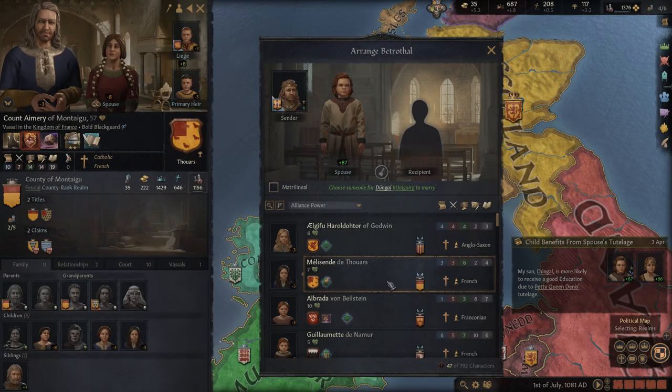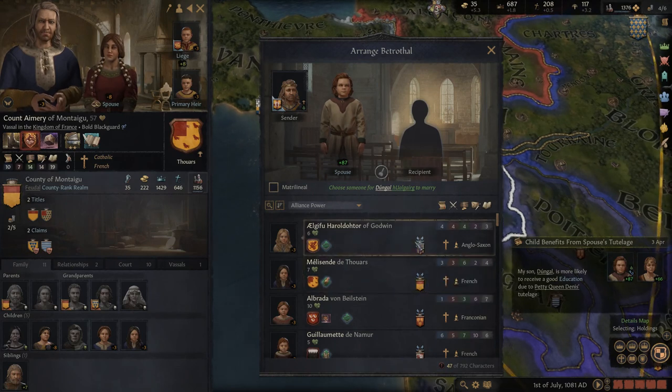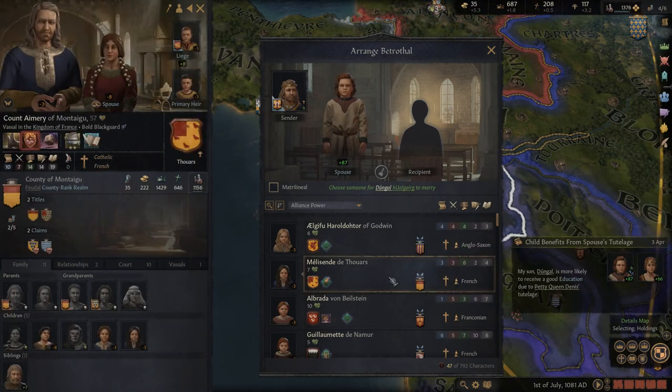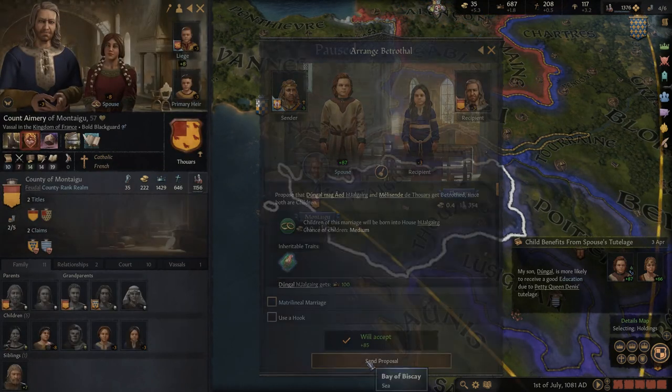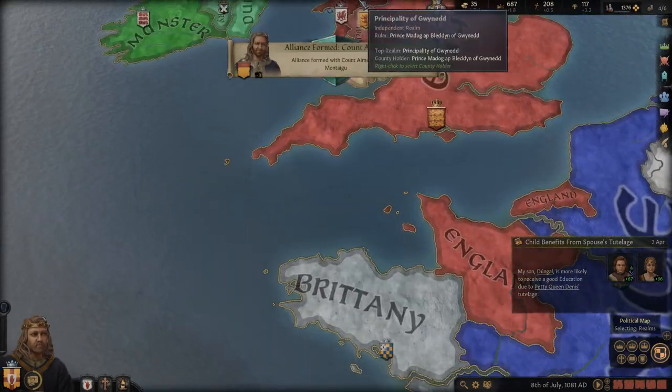Unfortunately my enemies have all allied with each other, so I'm going to try and gain more strength. I'm going to try and get an alliance with the Montigal family. The reason I'm choosing them over the more powerful Northumbria is because Northumbria is a duchy and will cost more prestige to call in. So we'll go with these French and hope they can aid us when we go to war.